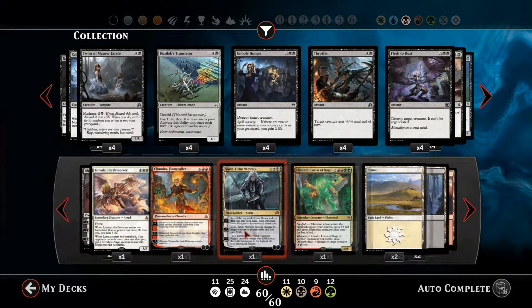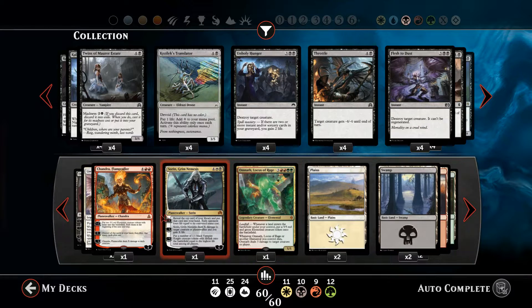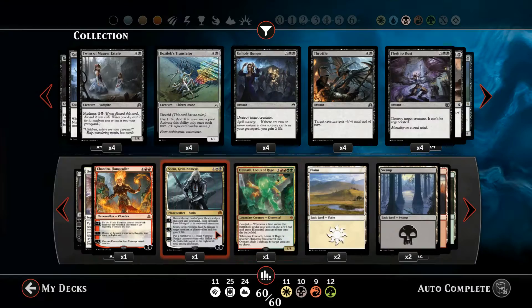Finally, we've got Sorin, Grim Nemesis — a six-mana white-black planeswalker. Sorin is pretty fantastic. We can reveal the top card of our library, put it into our hand, and each opponent loses life equal to its converted mana cost — so if we draw Chandra, our opponent loses six life. We can minus-X Sorin to deal X damage to target creature or planeswalker and gain X life. His ultimate ability is to put a number of 1/1 black vampire knight creature tokens with lifelink onto the battlefield equal to the highest life total among players — if you had 30 life, that's 30 tokens, which is just bonkers.